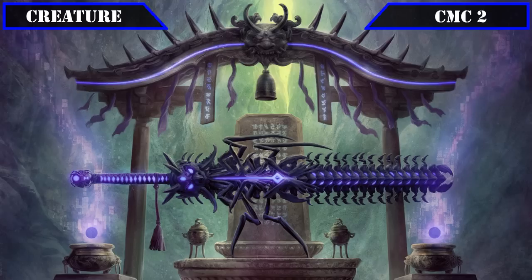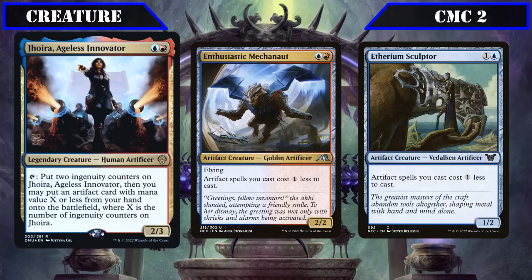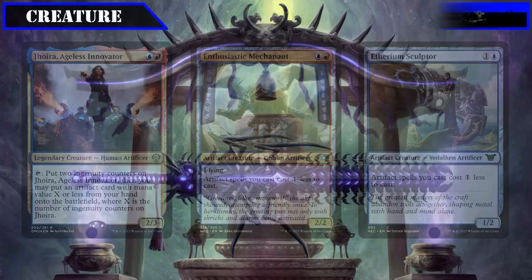The latter half of this slot brings us some Artifact Matters cards: Joyra Ageless Innovator, Enthusiastic Mechonaut, and Ethereum Sculptor. Joyra is a 2/3 that lets us tap her to put two Ingenuity counters on her, then put an artifact from our hand into play of CMC less than or equal to the number of Ingenuity counters on her, giving us a repeatable way to cheat artifacts into play. Enthusiastic Mechonaut and Ethereum Sculptor both reduce the cost of all our artifact spells by one, serving as cheap means to get our equipment on board even faster.